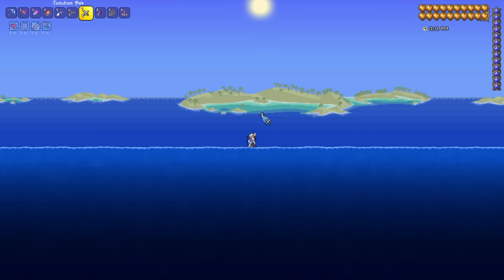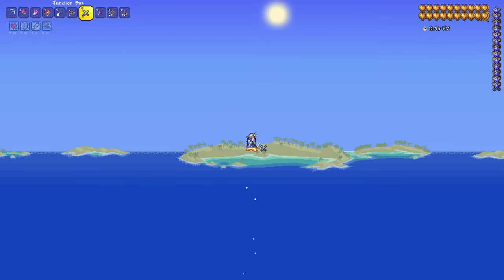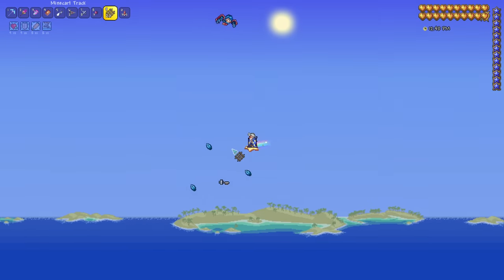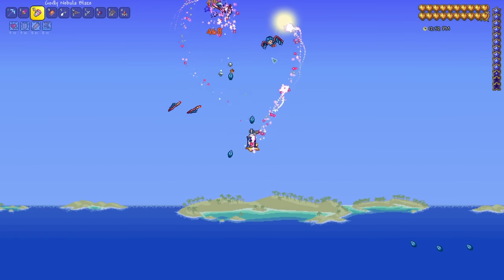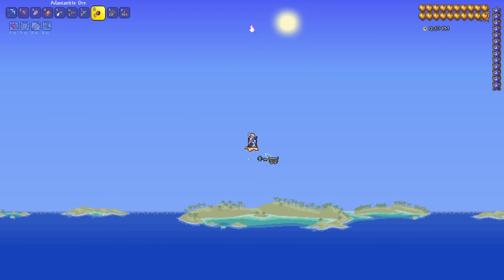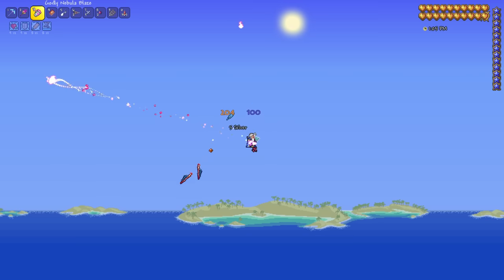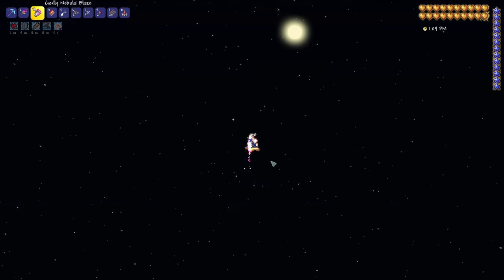An essential part of every speedrun is the ability to take down a boss quickly, and I don't think I've seen anything as fun as this. With this method, you'll be able to take down the Destroyer in like five or six seconds — it's kind of wild. You need to go to an area where there's no blocks around you, because we're going to be forcing the Destroyer to spawn every single segment on a single block, and then we're going to be using dynamite to take down the boss. This is best done in an ocean so you are completely away from everything. A great tip that Haboo showed off is that you can use junction boxes to place blocks mid-air, which is very handy if you don't have an ice rod yet.